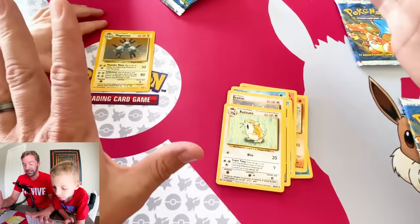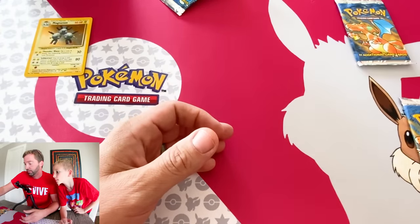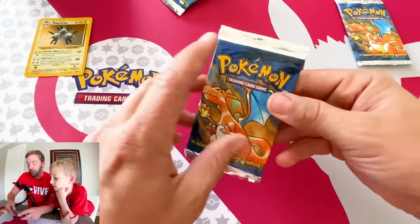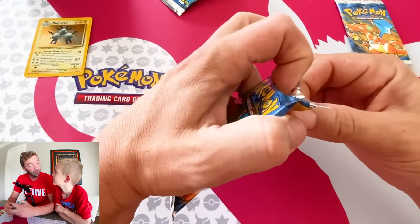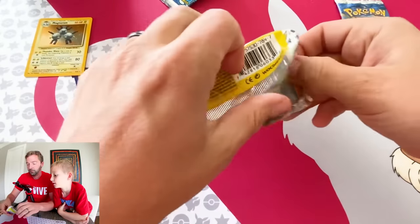I forgot to bring his sleeves — I'll get him sleeved as soon as we're done busting packs. Put these off to the side. Man, I hope we don't pull too many holo rares early — the bottom of the box is going to have nothing.